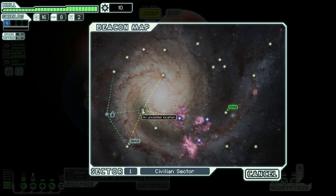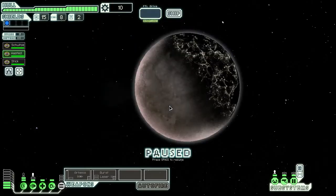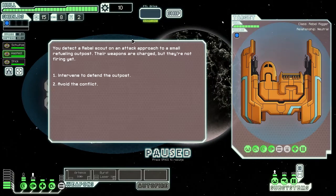We've not really got enough scrap. What we should probably do is go here, and then if we get any scrap we'll double back to the store. Hopefully we won't make too much nonsense in the meantime. You detect a Rebel Scout on an attack approach to a small refuelling outpost. Their weapons are charged, but they're not firing yet. We could go down the pacifist approach, which I don't particularly like. We're going to be like rogues with hearts of gold, so I think we should intervene and defend the outpost.